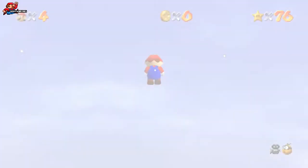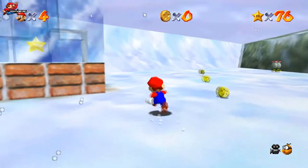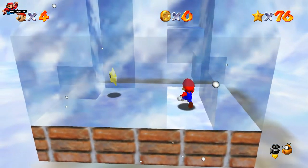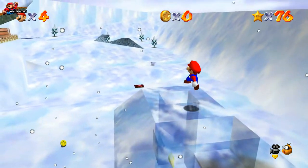Star number three is probably the quickest star to collect in the game. Head on over to this ice structure — there's a gap on the side you can jump in. We're going to do a precise jump, so backflip up on top of the roof, then jump up here and drop down to the star.